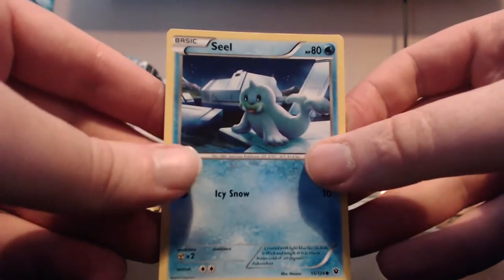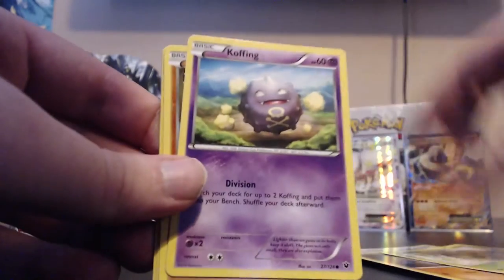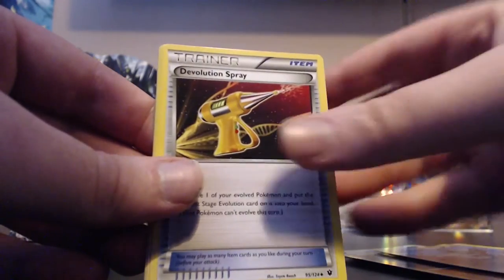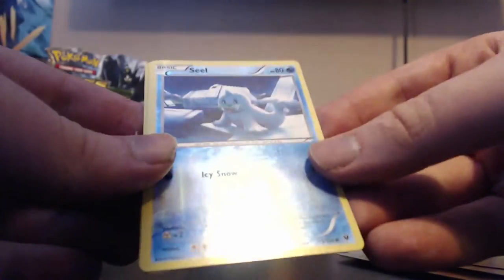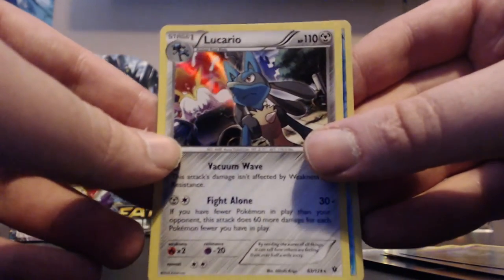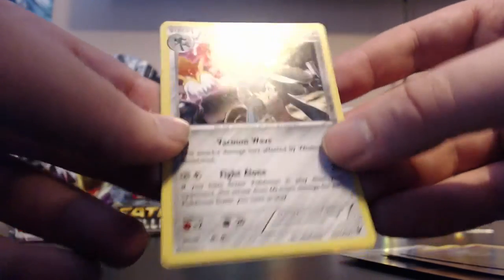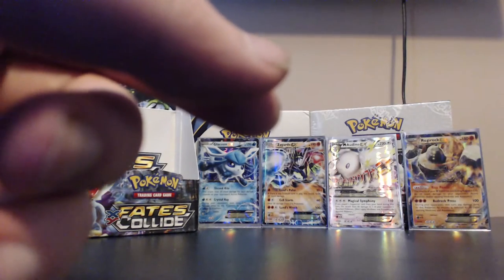Next pack: Seel, Diglett, Snivy, Koffing, Larvitar, Cinccino, Devolution Spray, Duosion. Our reverse is a lovely little Seel and our actual rare is a Lucario holo - that actually looks better than the other one. Nice little Fighting type there.